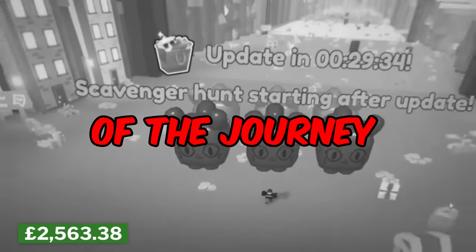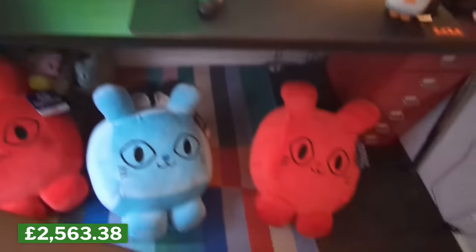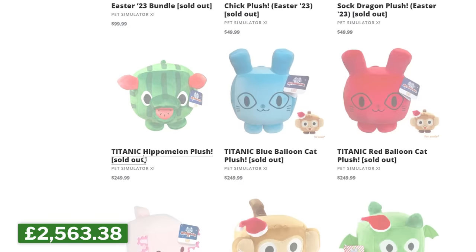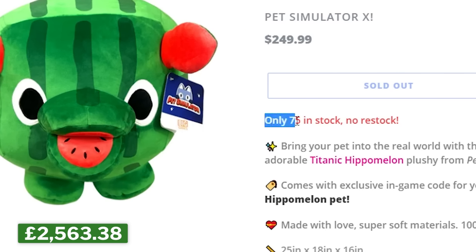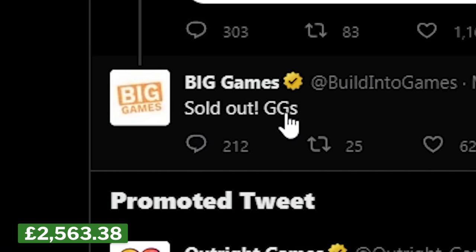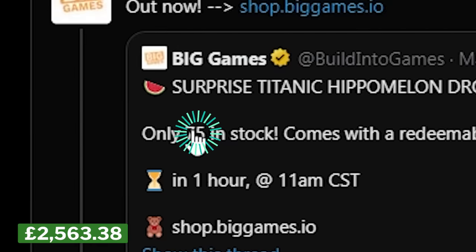This was not the end of the journey — they released more and more Titanic plushies. The next Titanic plushie to come out was a Titanic Hippomelon plush. However, only 75 were released — a lot less than normal — and so obviously they sold out instantly. The question is: was I able to get any of the rarest, most limited, 75-in-the-entire-world stock plushie? Did I get any? Well, there's no chance, right? With like a million people trying to buy them at once, there's no way I got any of them.